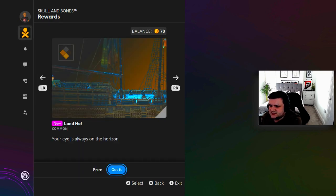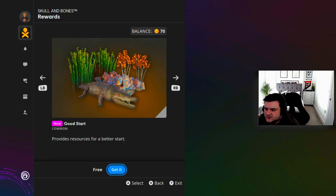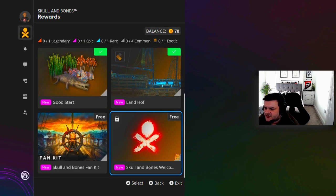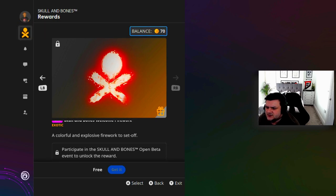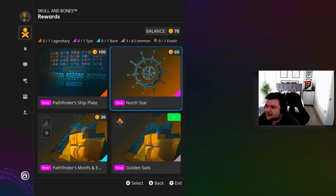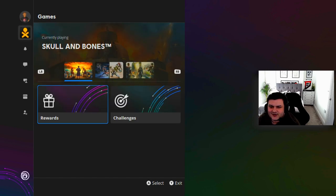There's a ship colour as well - let's go, I'm going to grab that. Okay perfect. We get some resources for a better start - brilliant, I'm happy with that. Skull and Bones fan kit - enjoy key arts, avatars, screenshots, logos and more. A colourful and explosive firework to set off - get it free. Participate in the Skull and Bones Open Beta event to unlock the reward. Well I did participate in the open beta so I don't know why that's locked - unfortunately it's not unlocked at this moment in time.